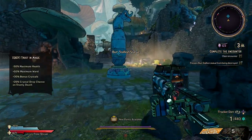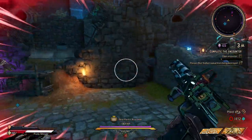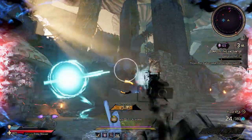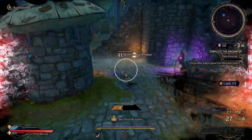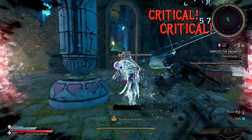That is unless you're making use of its unique effect, which like Atlas weapons in Borderlands 3, sees it come equipped with a tracker dart that tags enemies for its homing rounds to track into. That's not something you'll find yourself using often, especially since you'll be missing out on potential critical hits, but it can come in handy when dealing damage from long range.